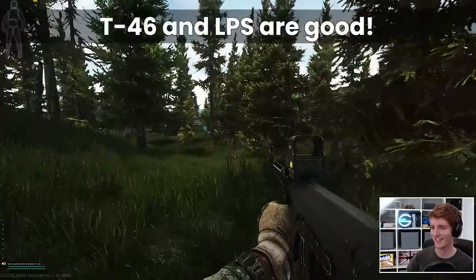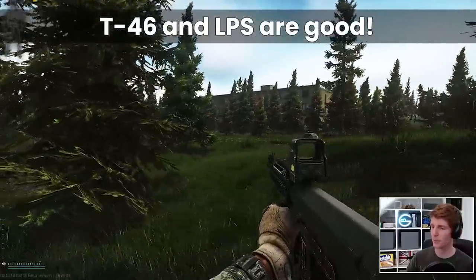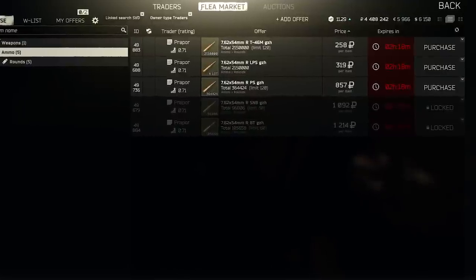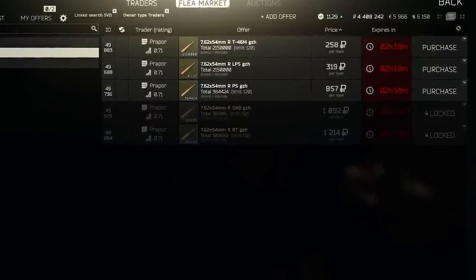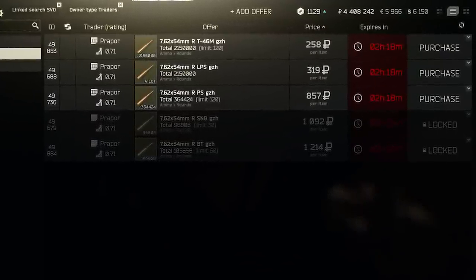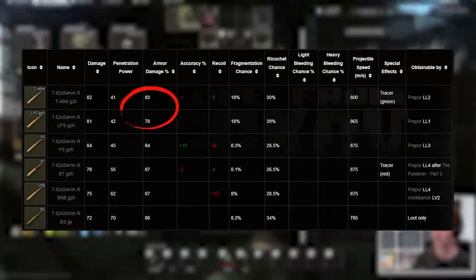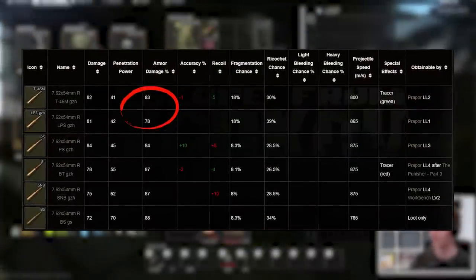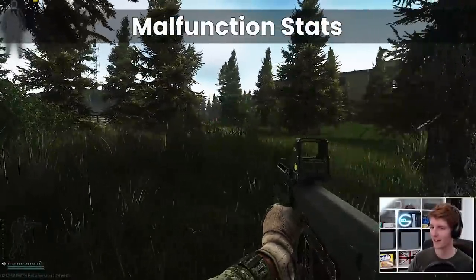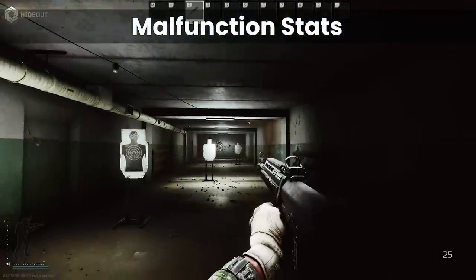So relatively early on, I really do think that T46 and LPS are technically superior due to this fragmentation chance for one taps, but between them it's a very close call. Obviously the T46 is cheaper at 258 rubles versus 319, which is a nice starting point. However, if we do come up against someone with better armour, the armour damage itself is in fact higher on T46M, meaning that we can get it closer to 0 faster and follow-up shots are more likely to penetrate than on LPS.